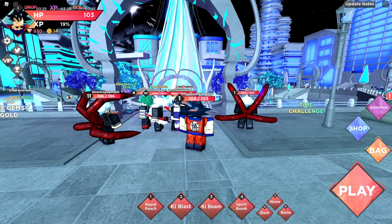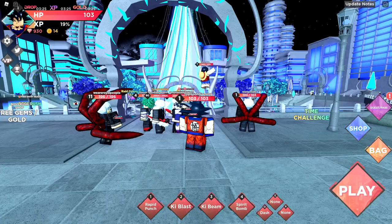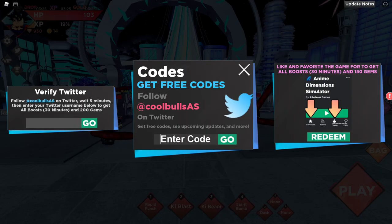First thing to do is go over to the code section, which is right over to the Twitter icon over here. Just click on the Twitter icon, and then go ahead and type in the codes.